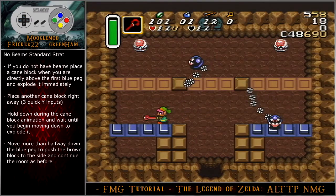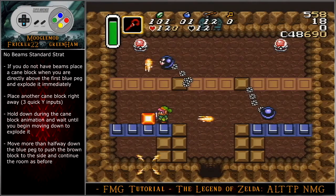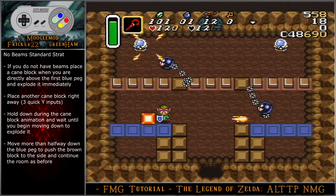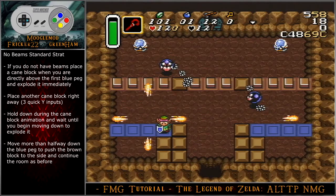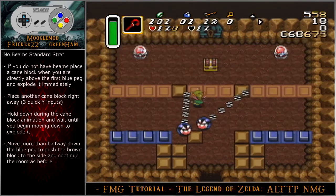If you do not have beams, place a cane block when you are directly above the first blue peg and explode it immediately, then immediately place another block — this is three quick Y inputs. Hold down during the cane block animation and wait until you begin moving down to explode it. Move more than halfway down the blue peg to push the brown block to the side and continue the room as before.